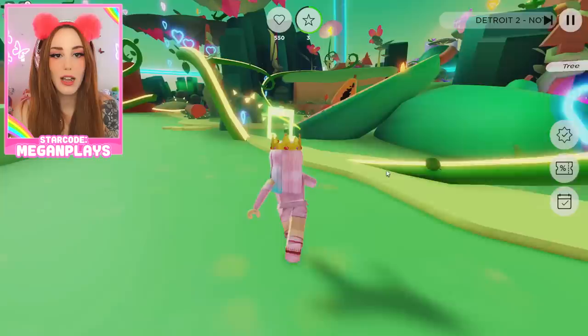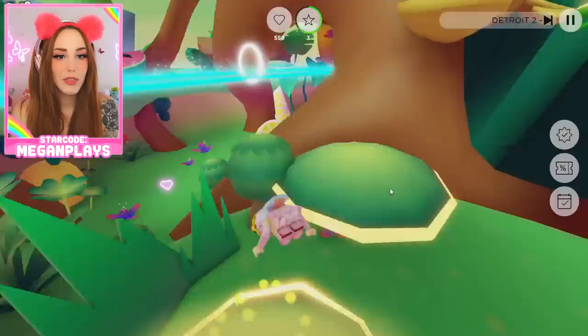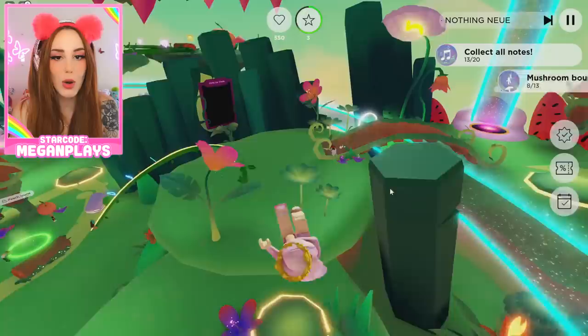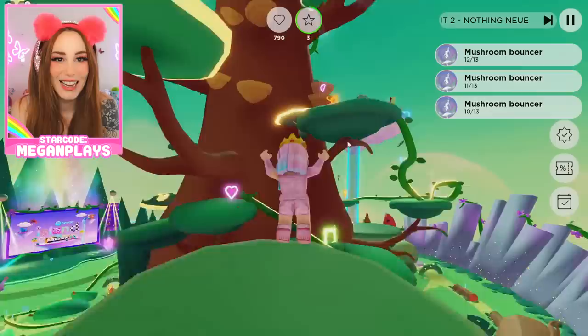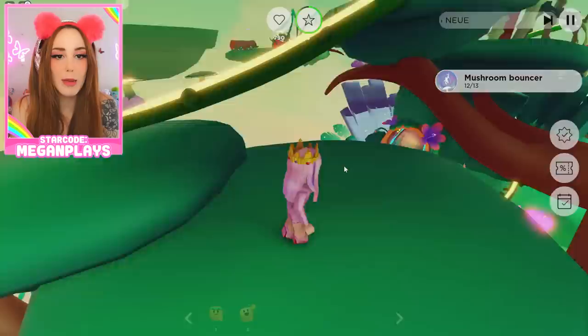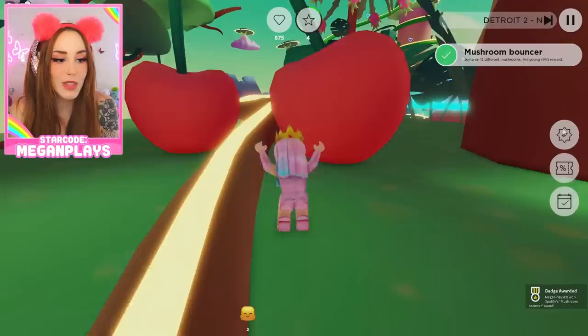Another music note and another music note. They are really not that hidden — if you just look around, you will find them. We'll hop here and get this one. We're also getting the mushroom bouncer award — that's all you have to do, it's so easy. We have a mushroom over here, let's hop on that one. Jump on this one, and then there's a couple up here on this tree. These might be a little bit more difficult to get the hang of, but they're not too bad. Another music note down here. I just jump on every single mushroom. And there we go — we got the mushroom bouncer award. Another UGC item!